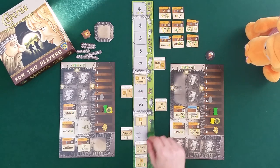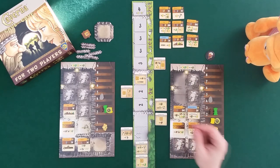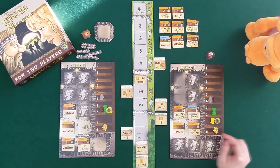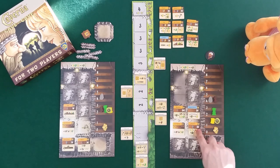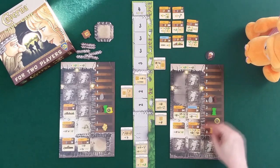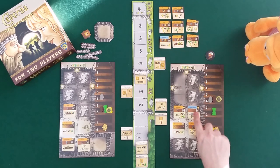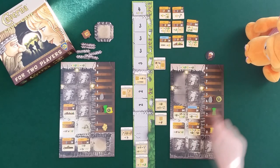It's Draco's turn since we're now doing three actions. He does undergrowth: gets one action and two wood. Then he'll activate the grindstone, paying one wheat to get three food.